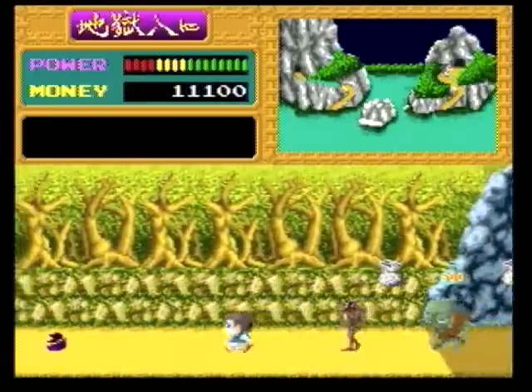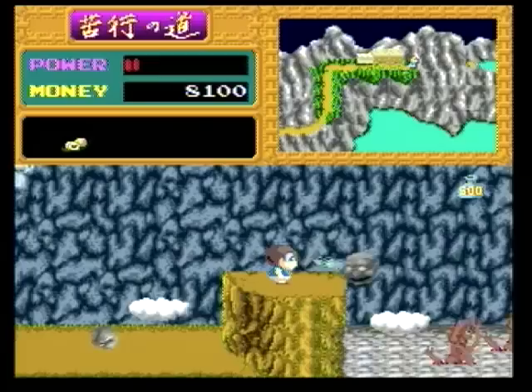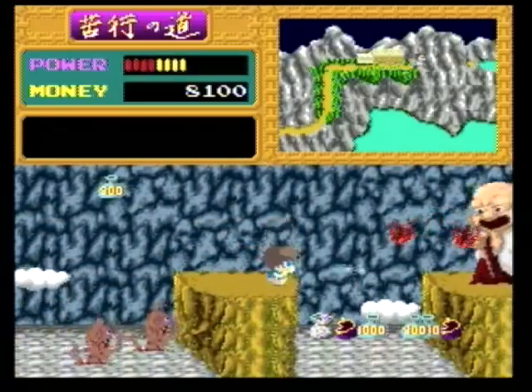You play as Torosuke, a boy on an arduous journey through the five layers of hell, in an attempt to prove his own worth and find out what kind of afterlife awaits him. Shadowland is basically a run-and-jump platformer slash action game at its core, but it does have some pretty unique little tricks up its sleeve that definitely help separate it from the pack.